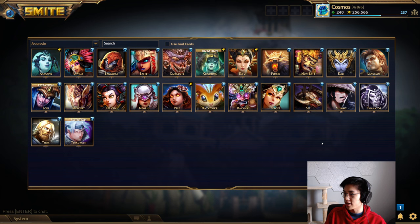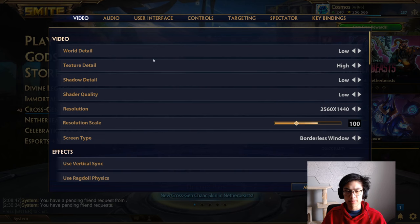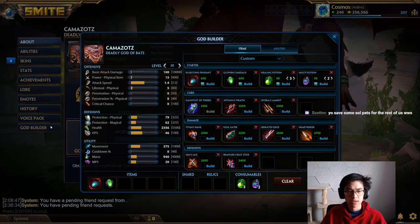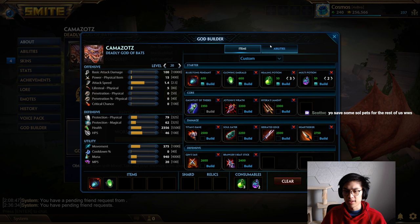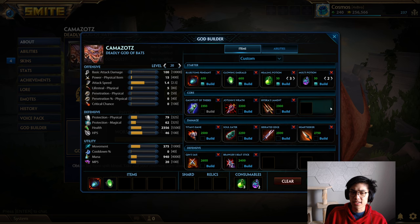The first build we're going to talk about is the classic — the Bluestone Thieves build. This build has fallen off a little bit recently in my eyes, but it's still strong. If you've been following along, you'll notice I've been doing this build quite a bit when playing Assassins, or at least last season during the solo queue to GM Joust series. We're going to use Camazotz to illustrate this one.